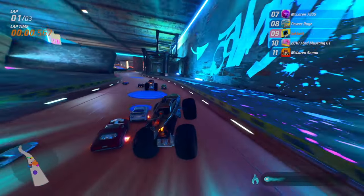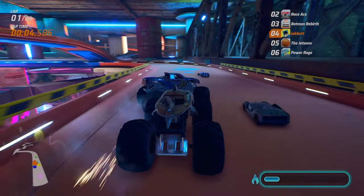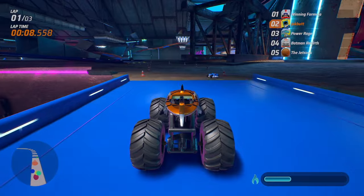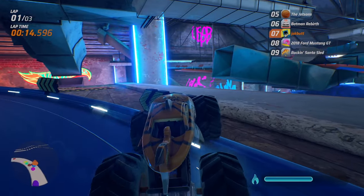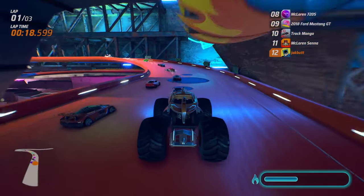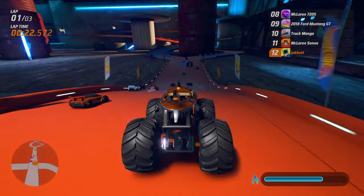And he's off — whoa, that was a quick start! It looks like we got Race Ace right in front of us and we're going to go ahead and just knock him out of the way. Climbing over our competition — looks like Race Ace returned the favor and he was pushing us around. We're in 12th place, but we've got the whole pack in front of us and plenty of time left to recover.